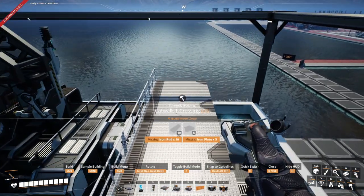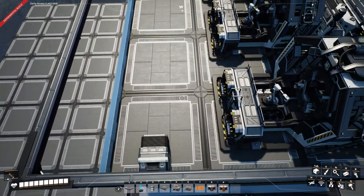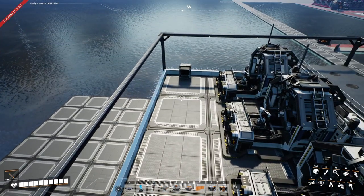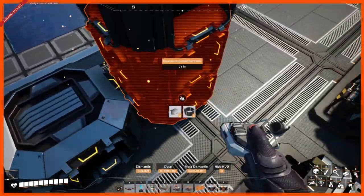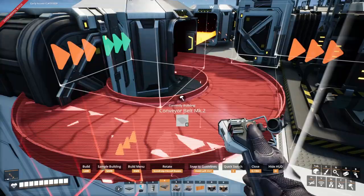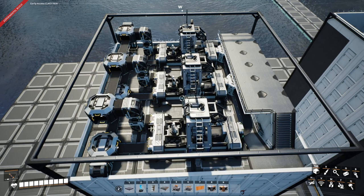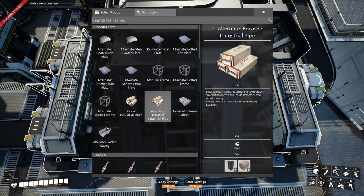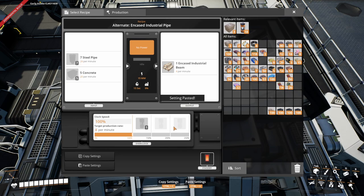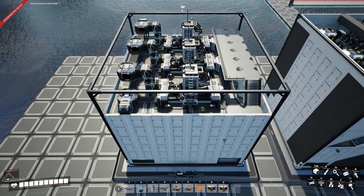Now we're going to do our inputs for these three assemblers. We're going to need one that is lower and one that is running above, so we place these three high and can delete the ones underneath. We'll run these as a manifold into the assemblers. At this point the logistics are done — we just need to connect the power up and set the recipes. These are going to be the alternate steel pipe industrial pipe recipe, and we're going to underclock this one to 87.5% — because that's 3.5 — and the rest can run at 100% clock speed.